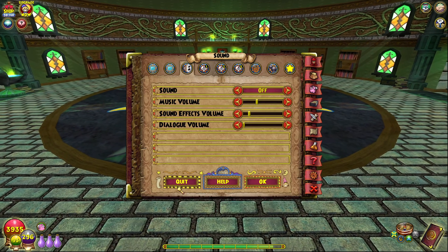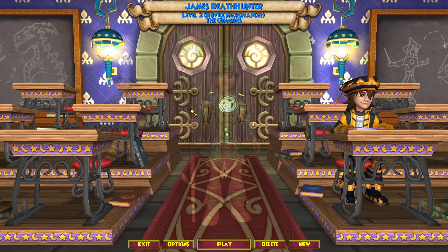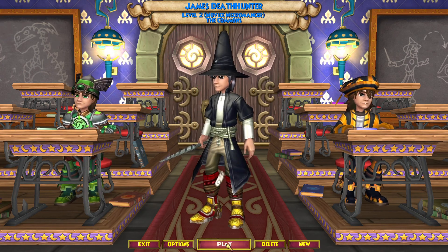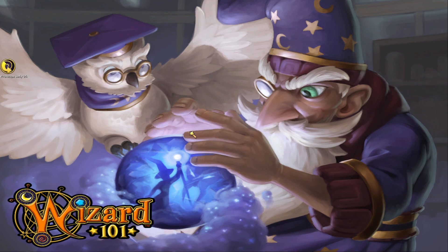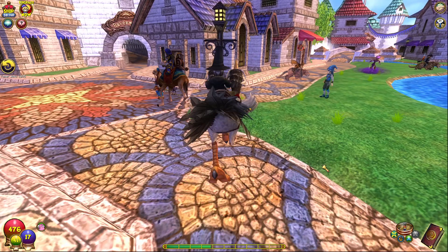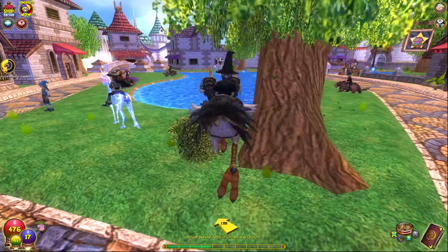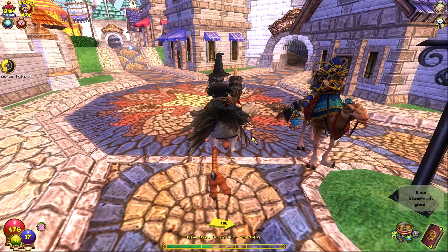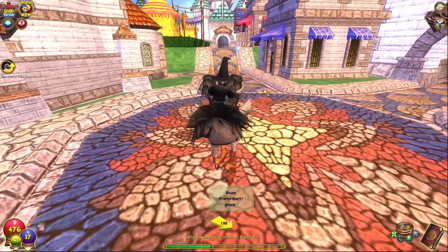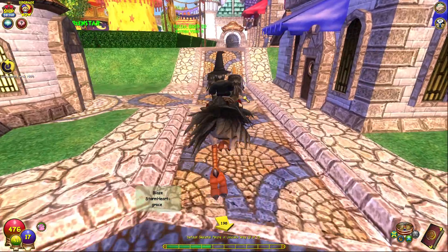I'm going to take this new character — James Death Hunter — right here, who I made literally the other day, who's done literally nothing. Here's his first quest: Defeat Skeletal Pirates. That's it. I'm going to take him right up, see how far we can get him in the full 12 hours of the Hyper Elixir, to see how far in the game we can get.